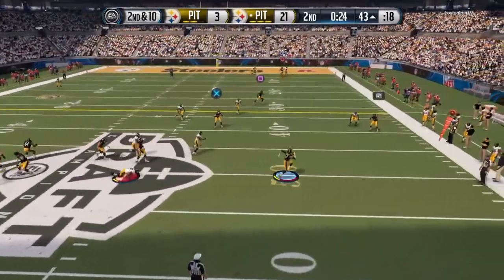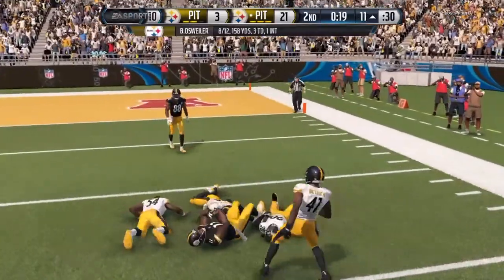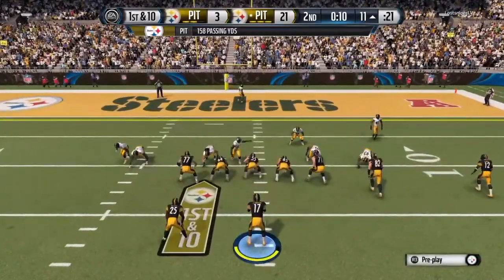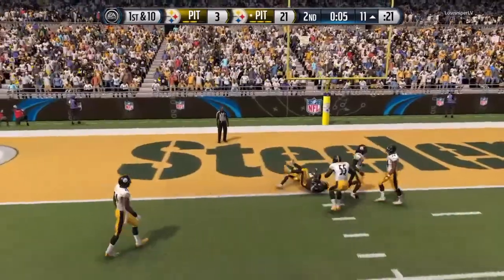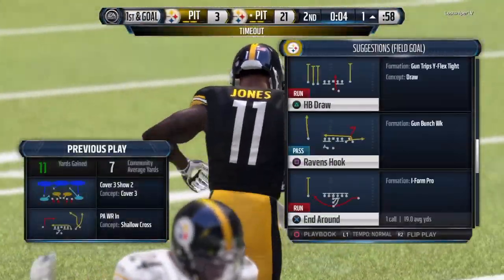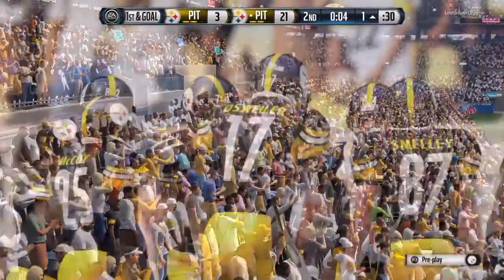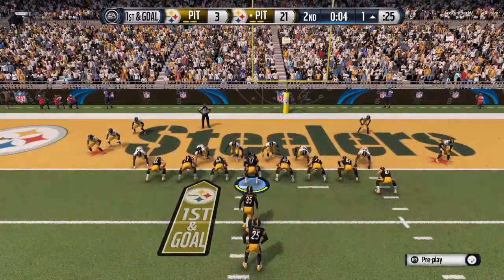Brock Osweiler running off the pocket sees Julio Jones. Julio tries juking but gets stopped. We got 20 seconds left so I call a no-huddle offense and try to score in these last 14 seconds to put us up 28 to 3. I pass it to Julio — stopped at the one-yard line. Then I went for the QB run and Brock Osweiler scored the touchdown. I made him rage quit in the third quarter.